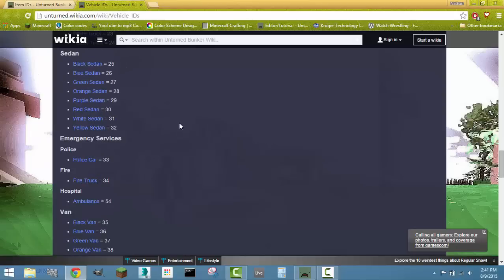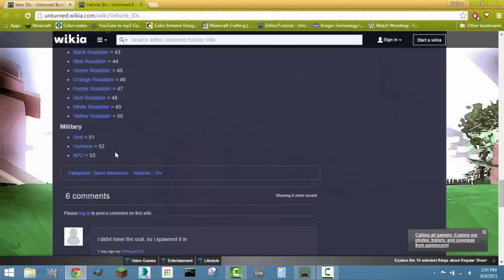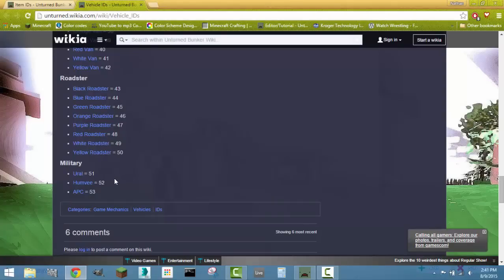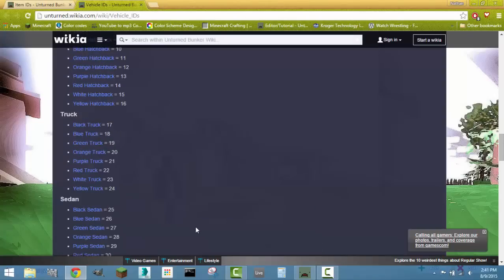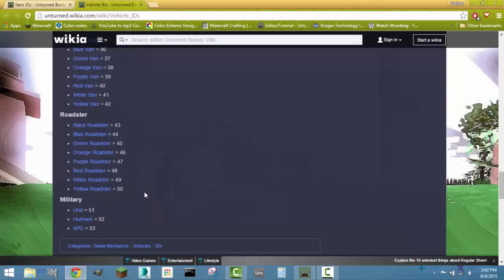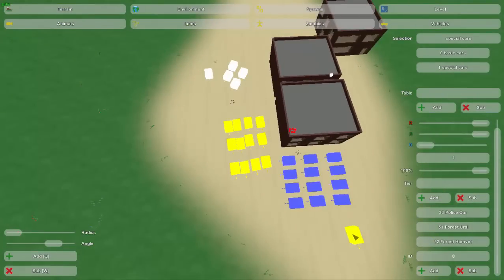Let's put some car IDs in there. Some special cars — a police car should definitely be rarer. I didn't add a table, guys — you always have to add a table. So we've got a police car. ID 51 for a Ural — those are probably my favorites, Urals are the best. And by the way, with the new update they've changed all the military vehicles to forest color. The wiki doesn't show the regular desert colors anymore, but desert colors are still available — I'll try to put those IDs in the description. And then a Humvee — ID 52 — which is now a forest Humvee because of that update.